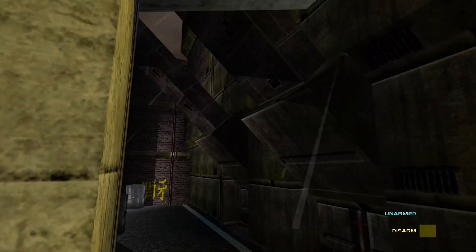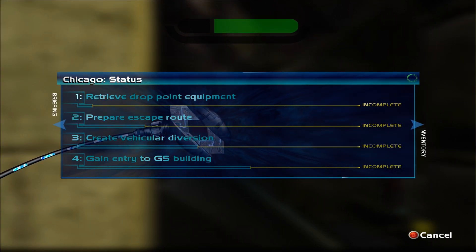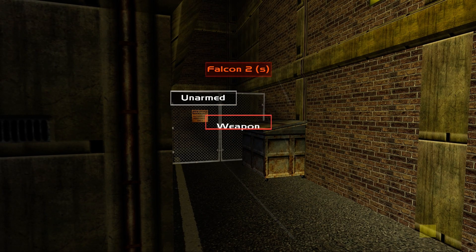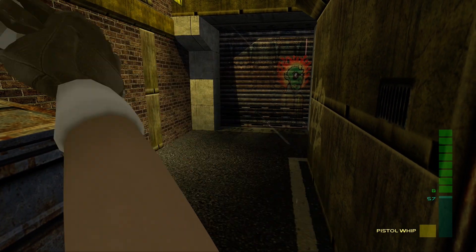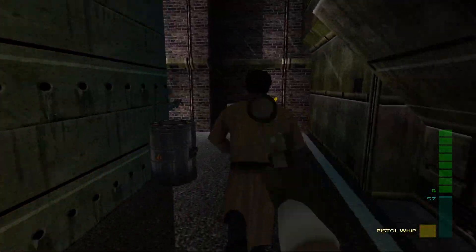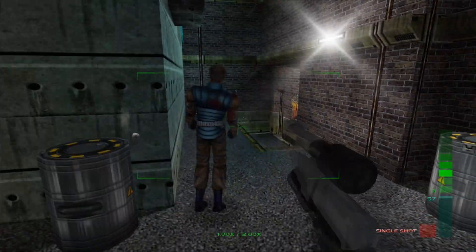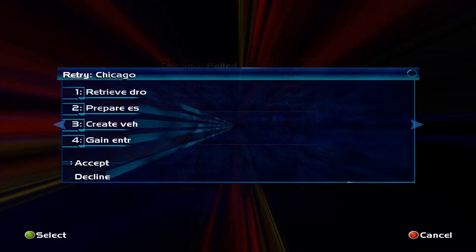It's like a spy level. The objectives are: retrieve drop point equipment, prepare escape route, create vehicle diversion, gain entry to the G5 building. We've got a pistol with a scope — like a pistol suppressor. Oh my god, is this an explosive? It is. Going to restart that.